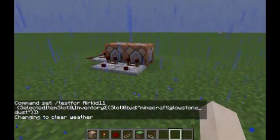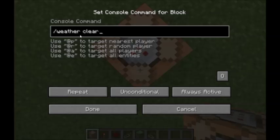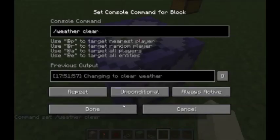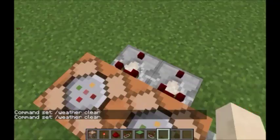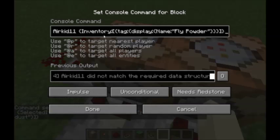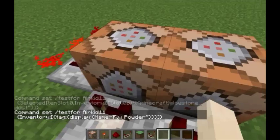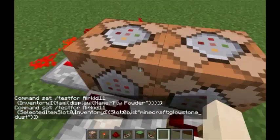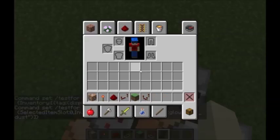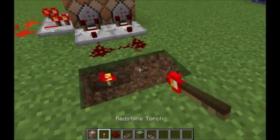The second command block runs 'weather clear' — I just want to keep the weather clear forever, so that needs to be set to Repeat and Needs Redstone. So I've got two testfor commands. One is for the inventory — after 'testfor [username]' it goes to inventory and a curly bracket. The other one is for the selected item slot — after 'testfor [username]' it goes to SelectedItemSlot. It doesn't matter which order you put them in.